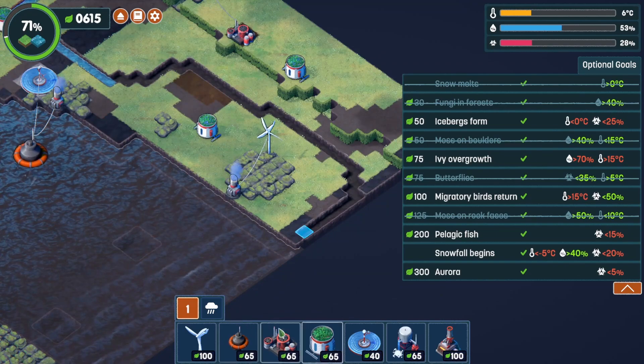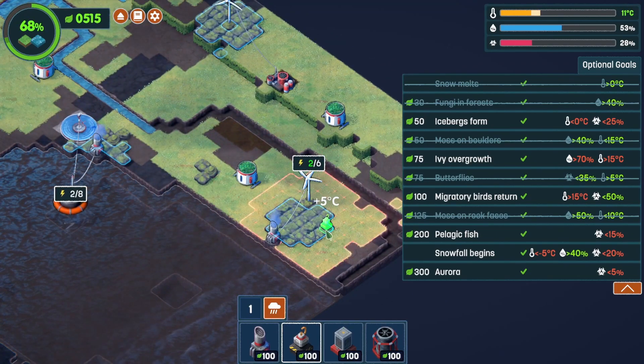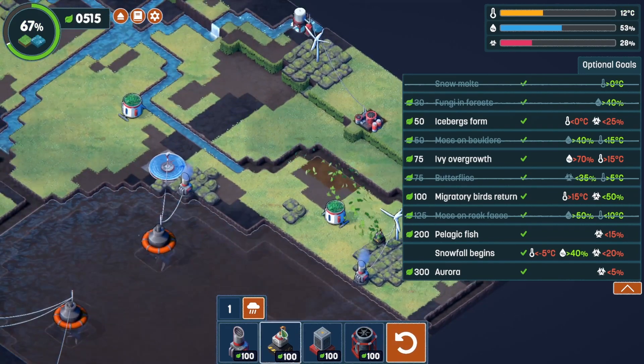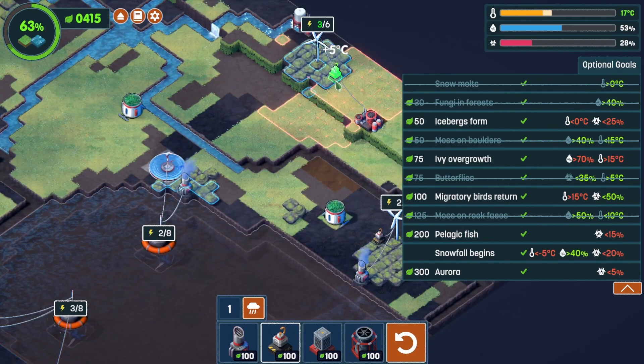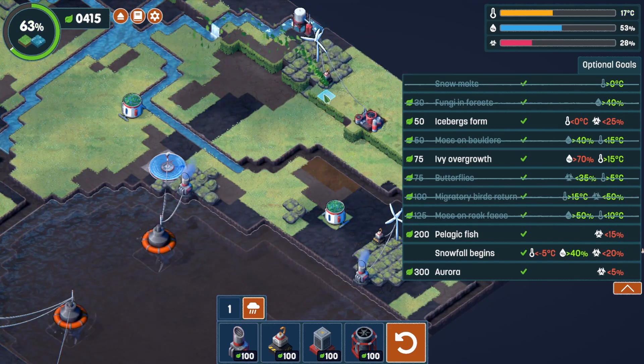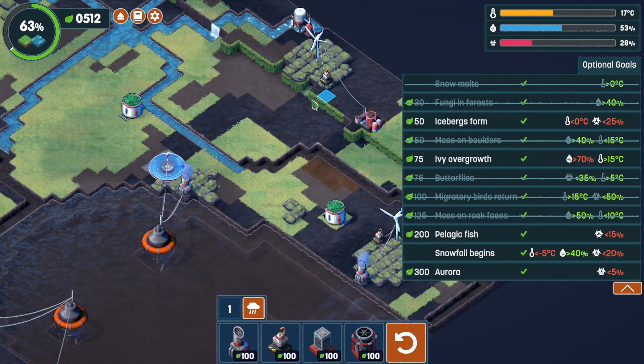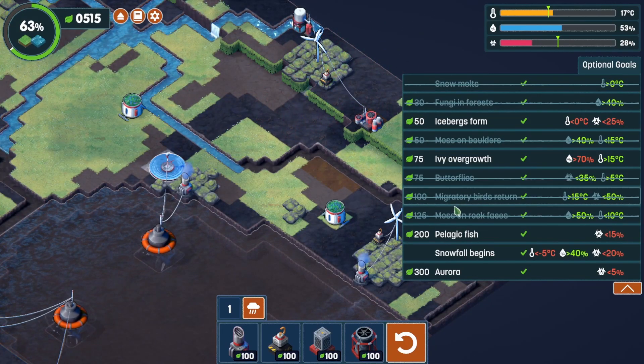Let's keep bringing the temperature up. I'm going to ignite a few more things — we've got six degrees, we just need to get up to 15. Let's ignite this one. What did we get? I think it was birds. We need a little more humidity.